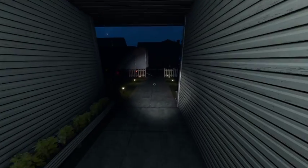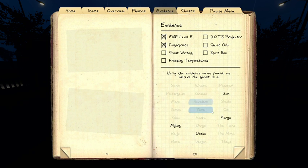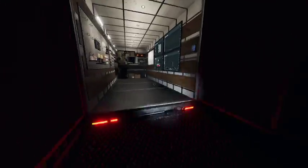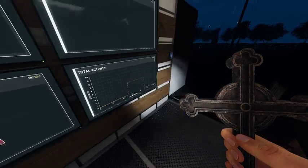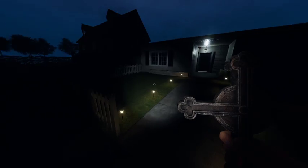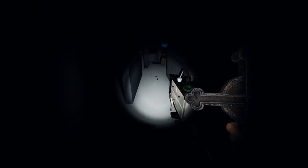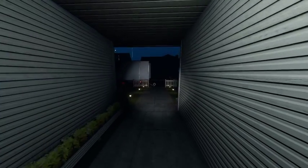Looks like we have a hall ghost with fingerprints and EMF 5 — could be a Jinn, could be a Goreo, and a Myling is a good option too. All of these are actually a little more on the quiet side, minus the Jinn usually. Let's go bring some protection in there because that's important to keep us safe. Checked my sanity on the way out — we look good, I think it's like 80.